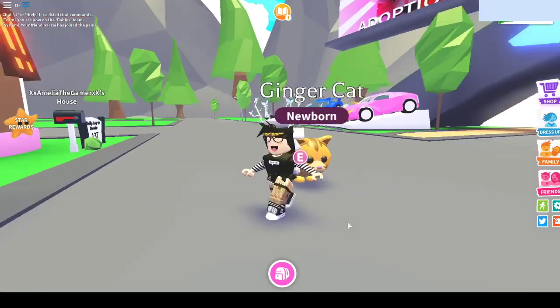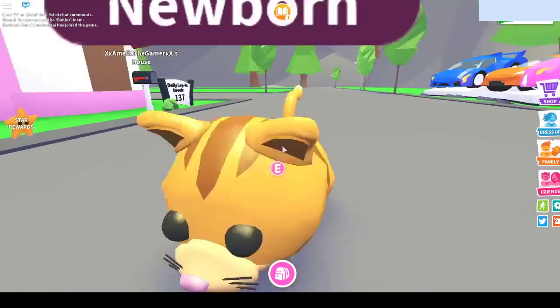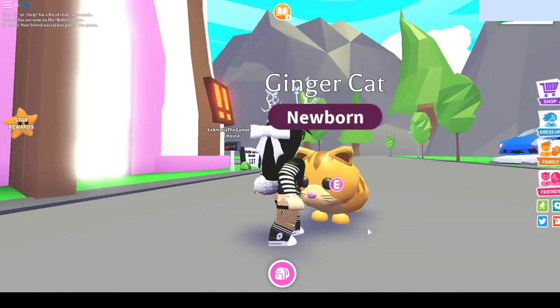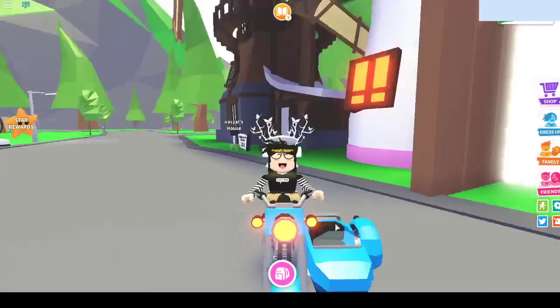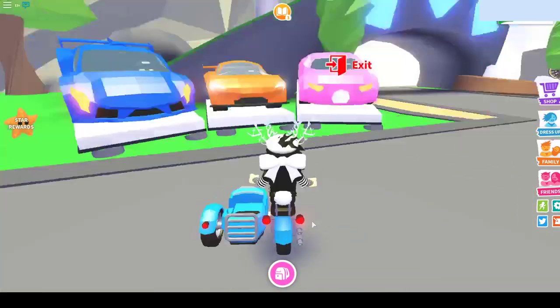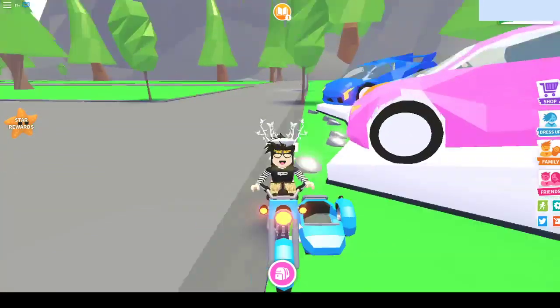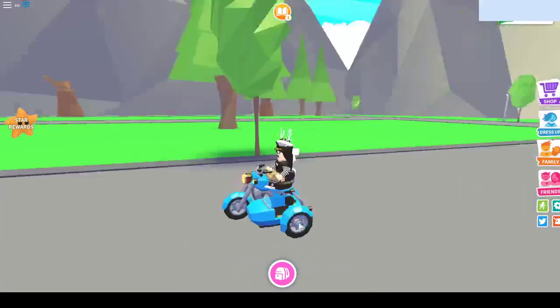So this is what the ginger cat pet looks like. Oh my gosh, he's so cute, he looks fat! He does look like a normal kind of cat, and I like that he's unique and not a retexture. That's the blue rider — oh my gosh, it's like a sidecar! That is so cool. I guess a pet can sit in there. This vehicle is kind of fast?